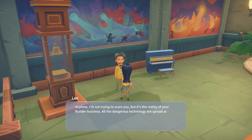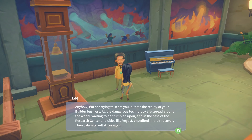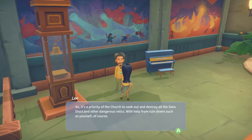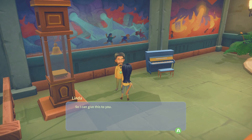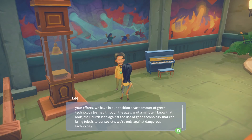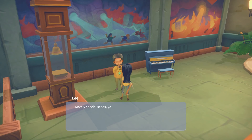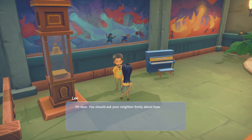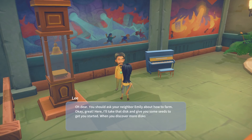I'm not trying to scare you, but it's the reality of your builder business. All the dangerous technologies are spread around the world, waiting to be stumbled upon — and in the case of the research center in cities like Vega 5, expedited in their recovery. Then calamity will strike again. So it's a priority of the church to seek out and destroy all the data disks and other dangerous relics, with help from ruin divers such as yourself. The church will reward you handsomely — we have a vast amount of green technology learned through the ages. We can share what we have as long as you bring us more disks. Here, I'll take that disk and give you some seeds to get you started.